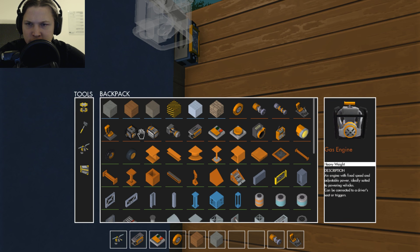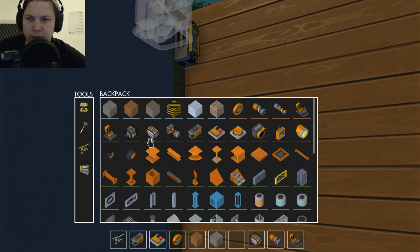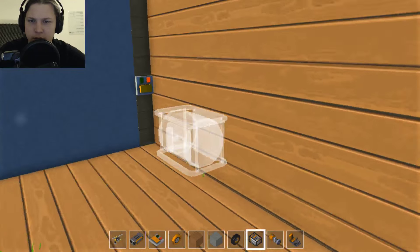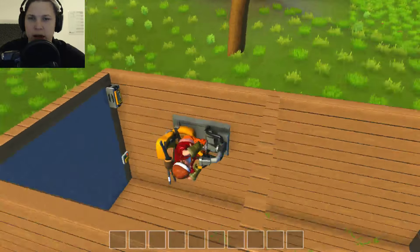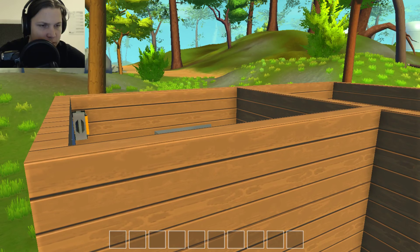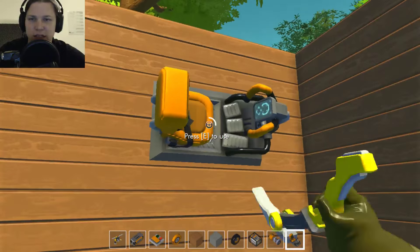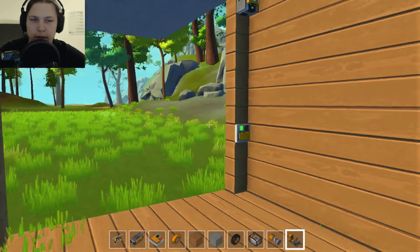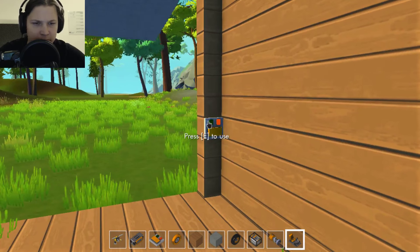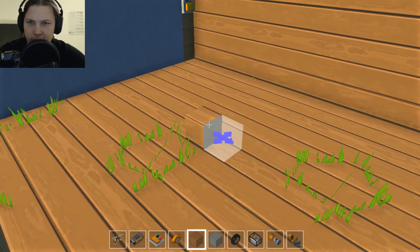Should probably have it like this — here, move that one here, move that one here. We need an engine, electric engine maybe, and we need a wheel. Let's place a small wheel — I get big wheels. Just have a wheel, just want to test something. If I place that there, I can't sit on the wall. Let's just delete that one. Links are not allowed right now.